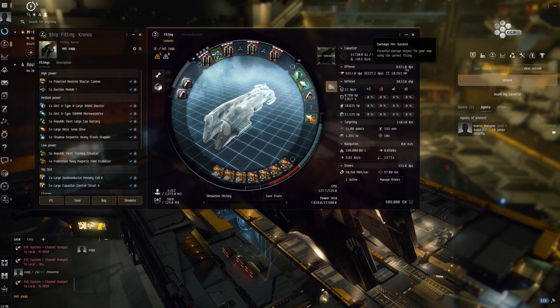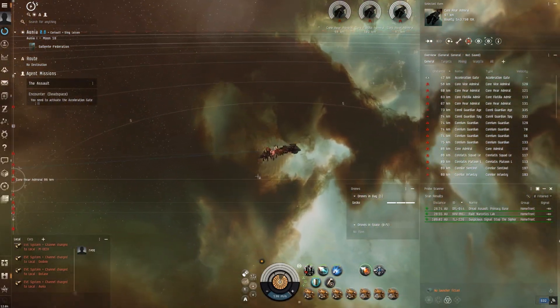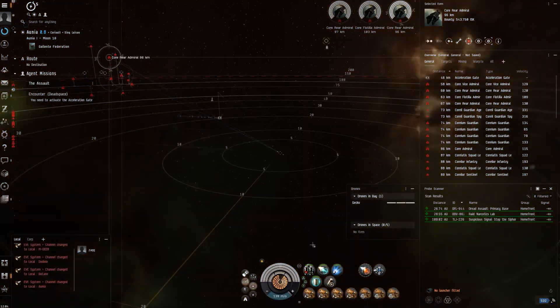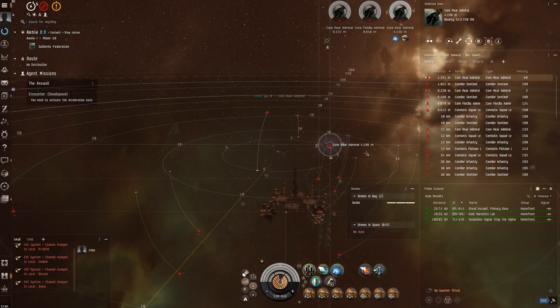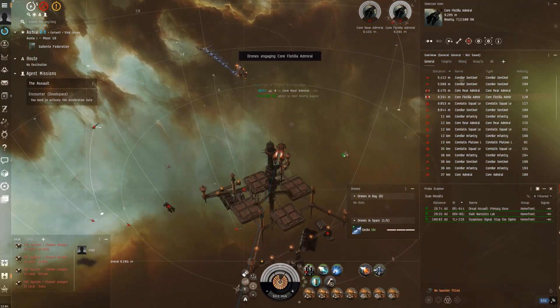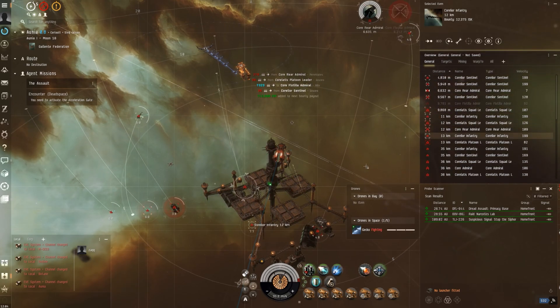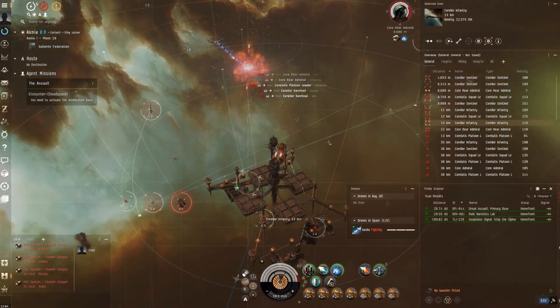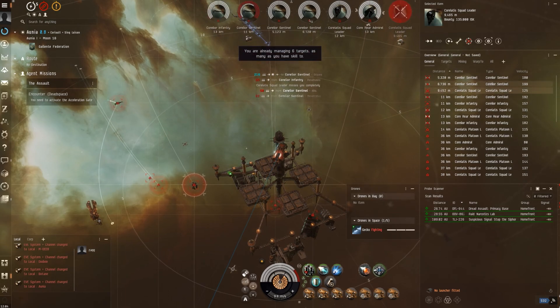We can't actually go past this without the four percent turret damage login drug, which we're getting — that'll obviously push it up a little bit more. Pretty much everyone knows that the marauders have had some nerfs and some buffs. They've got less boost overall now, but the Kronos is probably the one that's had the best buff really, because after all these years of people asking for it, it's actually received an extra mid slot, which makes it really strong.